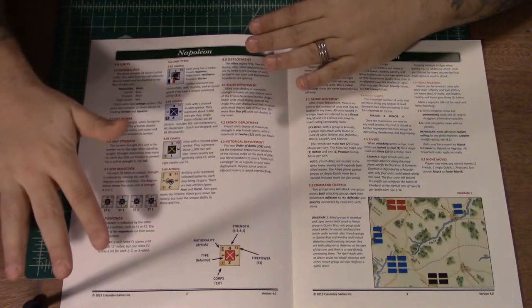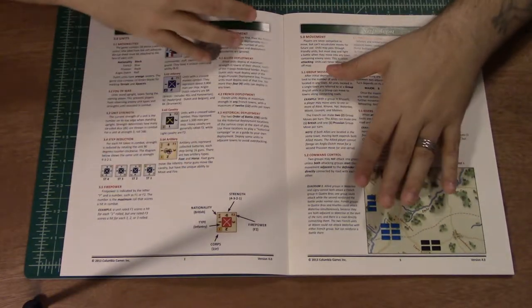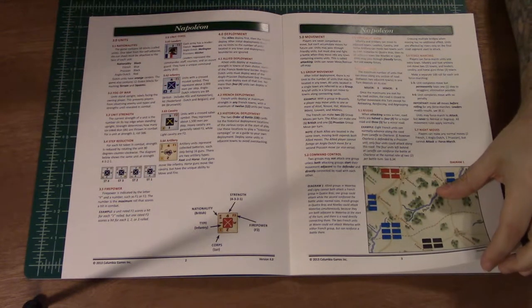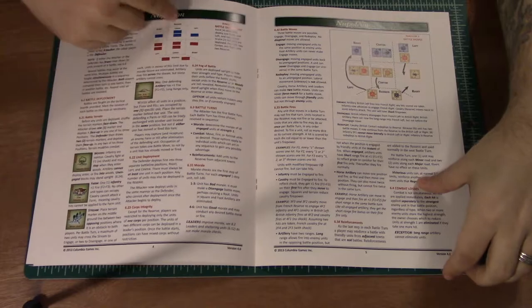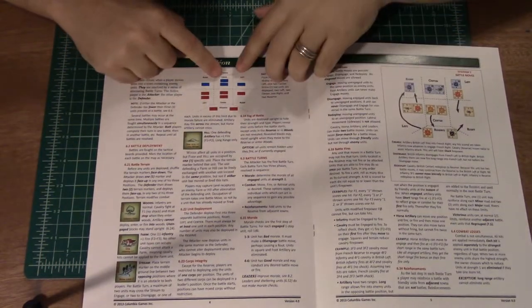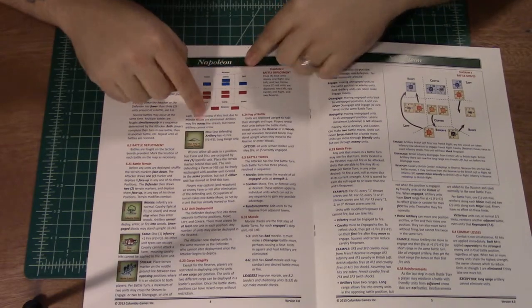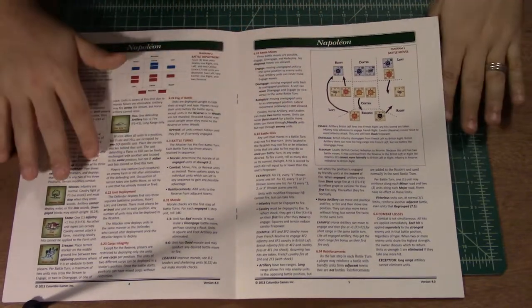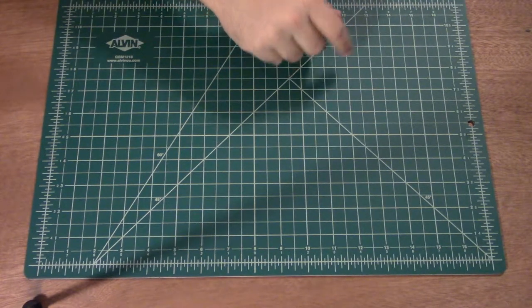That's another cool thing about the Columbia game system — there's a consistency among the rule sets. Some people may not like that, but I find it comforting because if I have a basic understanding of the system, as I get into more specific games I'm just learning the nuances. There are great color examples, and here's a good example of the battle board setup. You can start to see how you're lining your troops up in those line formations against each other, and then an example of battle moves, moving troops to fill gaps. I'm very excited to get into that.